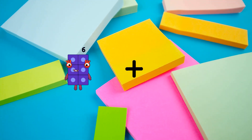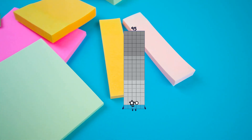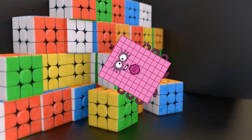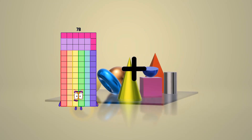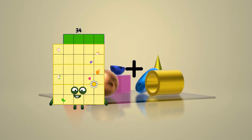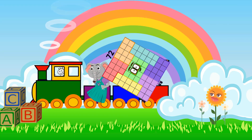6 plus 89 equals 95. 0 plus 80 equals 80. 78 plus 70 equals 148. 2 plus 72 equals 74.